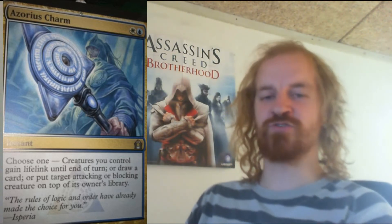Another charm is Azorius Charm, which is a white and blue instant costing 2 mana to cast. You may choose 1: creatures you control gain lifelink until end of turn; or draw a card; or put target attacking or blocking creature on top of its owner's library. I really like these charms and I really like the idea of every guild having one.